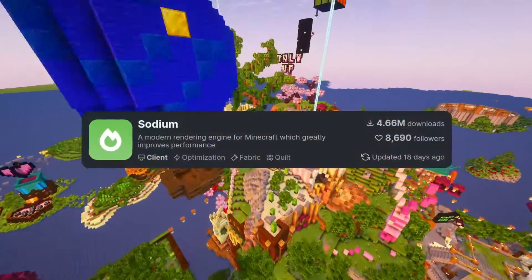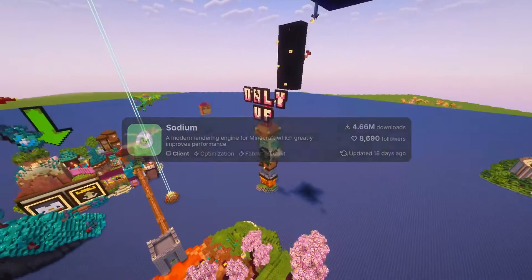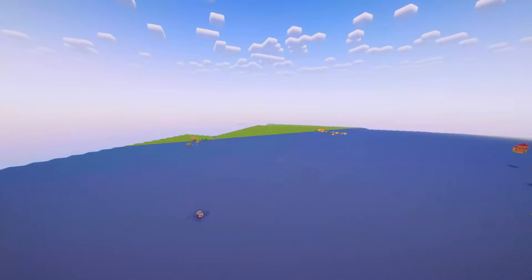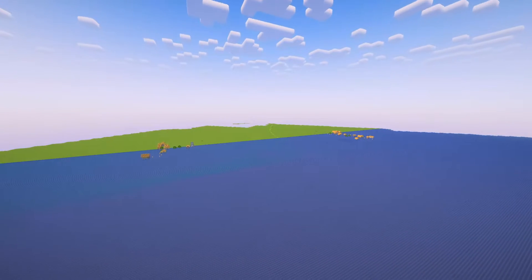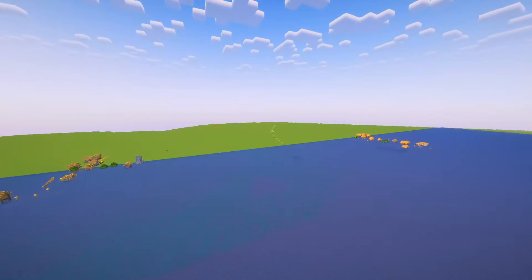First up, you're gonna want Sodium. This absolute essential mod will make your game run much, much better, and is compatible with all the mods I show today. I'd also recommend Sodium Extra for some added configuration options. A quick tip with Sodium Extra is setting your graphics to fast and leaves quality to fancy. This will make your game look identical to fancy graphics but run much better for some unknown reason.